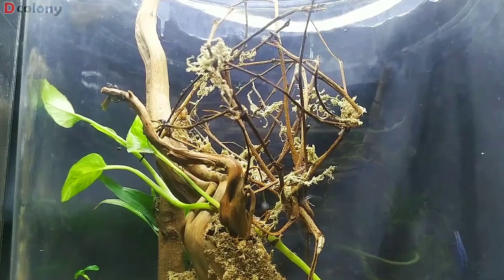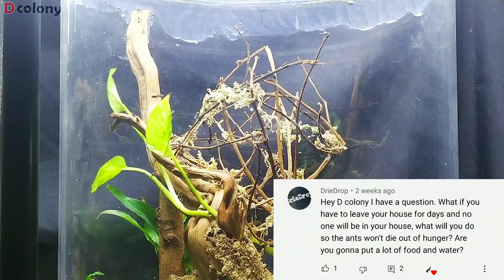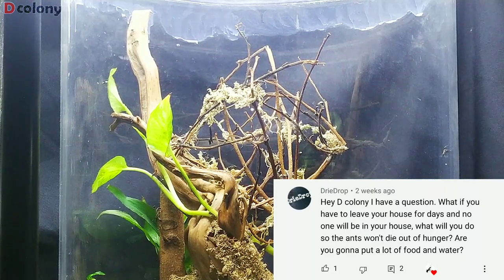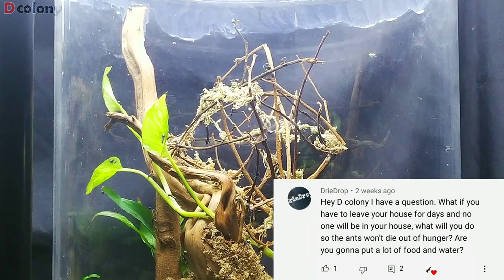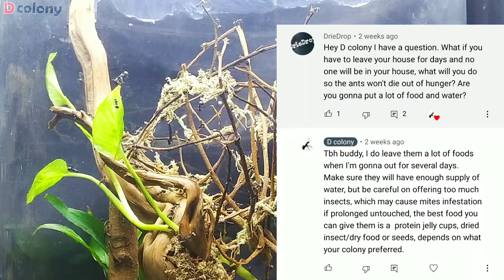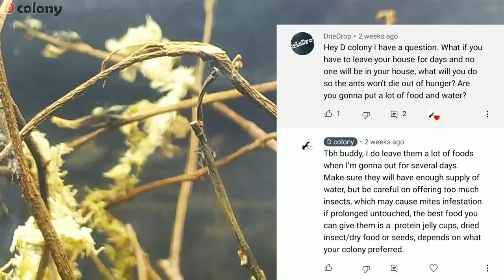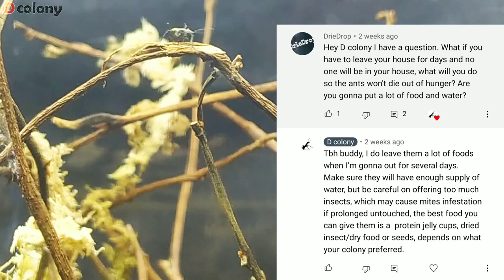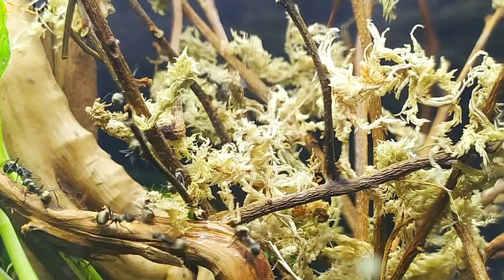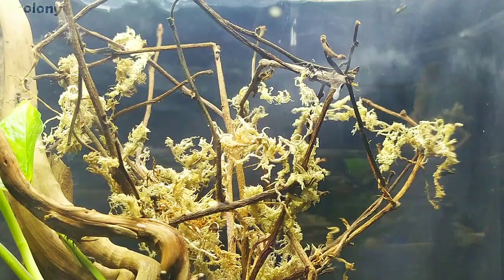There's always a time that we need to leave our pet ant colonies for a couple of days. Like this question from our buddy Dredraw. He commented: 'Hey Decolony, I have a question. What if you have to leave your house for days and no one will be there? What will you do so the ants won't die out of hunger? Are you gonna put a lot of food and water?' And I answered: To be honest buddy, I do leave them a lot of food when I'm going out for several days. Make sure they have enough supply of water. But be careful offering too many insects, which may cause mites infestation later if prolonged and untouched. The best food you could give them are those that don't spoil easily, like protein jelly cups, dry food or dried insects, or seeds — it still depends on what your colony accepts. I hope our buddy Dredraw will be able to watch this, cause I will show some outcomes of my answer and actions we can do to make it better.